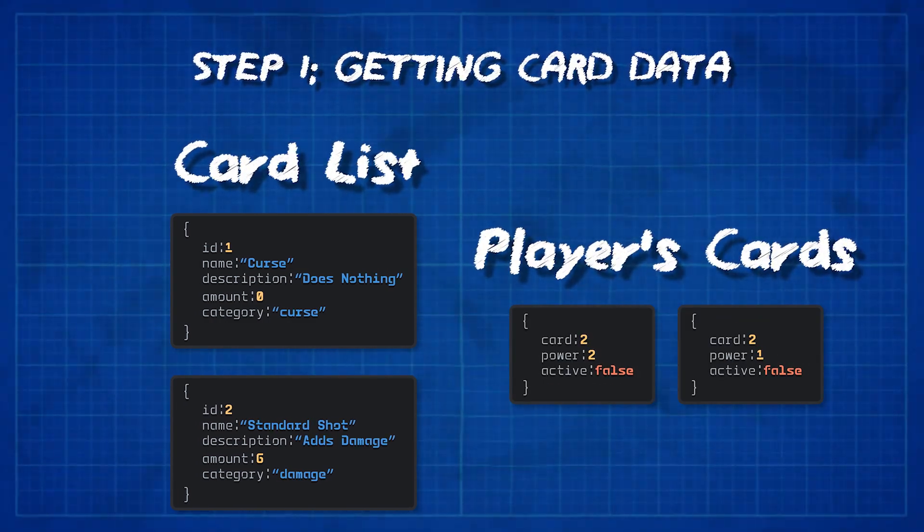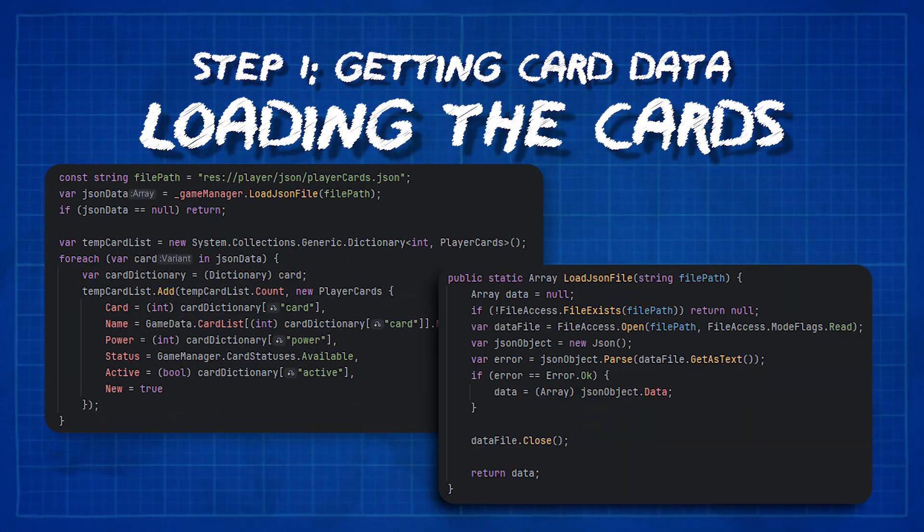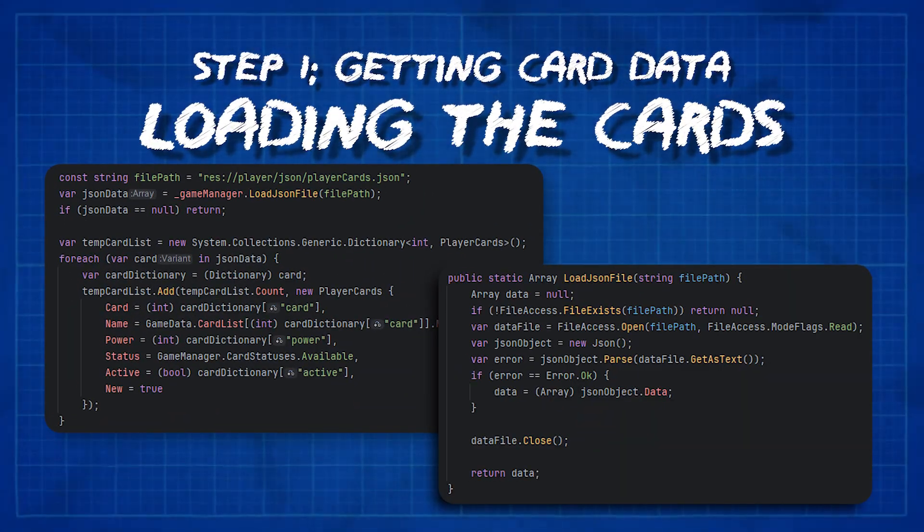I then made a second file that just stores the player's cards. This is essentially just a list of IDs referring back to the main dictionary, but it does include some other variable data like card power, as that may change from card to card. I then spent way too long figuring out how to load those JSON files into a C# class, which I auto-loaded through Godot and then got access to this card data — the dictionary and the player's cards — pretty much everywhere in my code. Until I realized I'd probably have to save this data, and based on how difficult it was to load it, saving it may also be a problem. But based on my track record of not finishing projects, that might not even be a concern, so I decided to worry about it later.